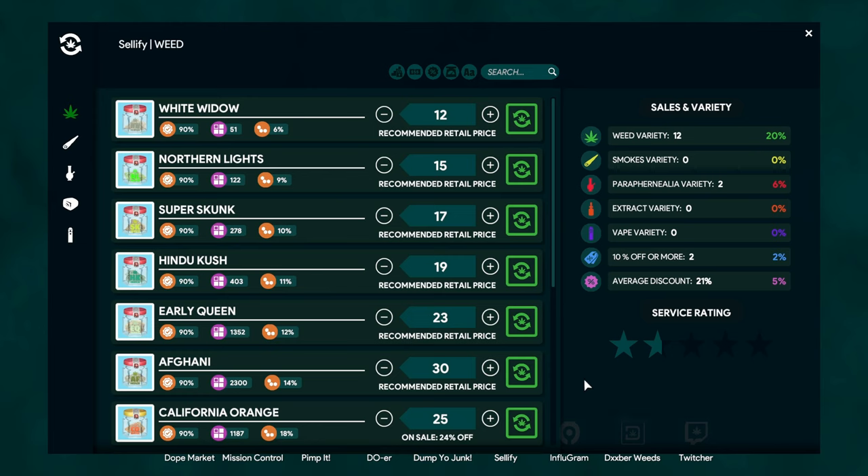Sellify is something you want to check very often because it's your service rating for your shop. I actually need to stock smokes and paraphernalia. Weed variety gives a boost of up to 20% - the max - and I believe you need at least seven different seeds available to sell. For smokes you need four different types like joints, blunts, doobies, and cross joints to raise that service rating. Paraphernalia is your merch like bongs and grinders - you need at least seven to get the 20% buff. I haven't unlocked extracts or vapes yet but that will be late game.